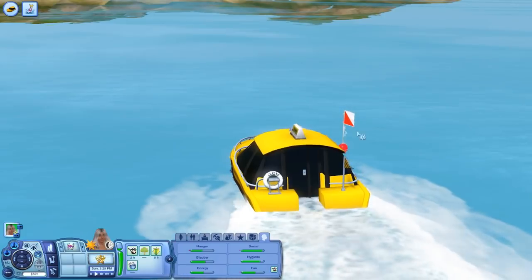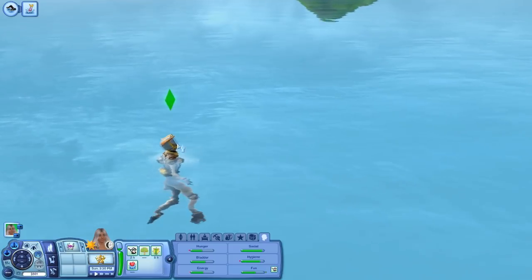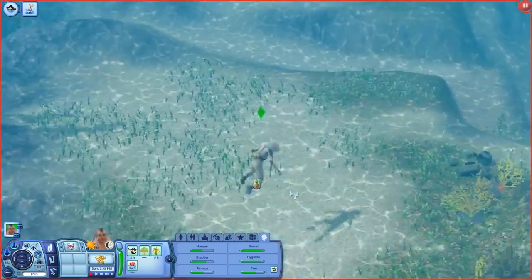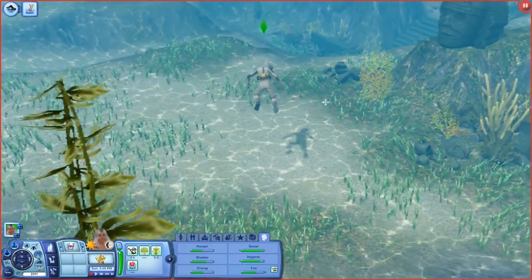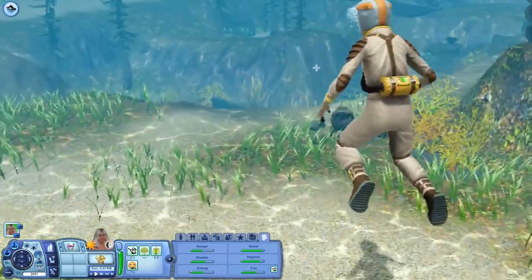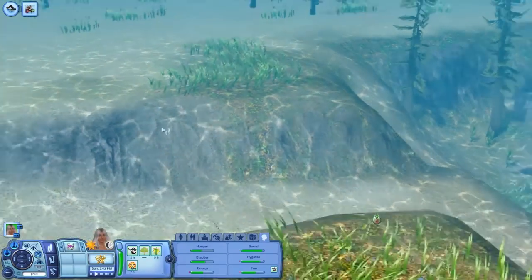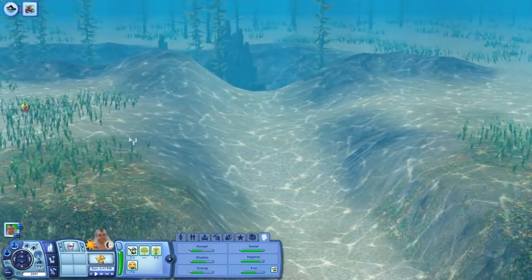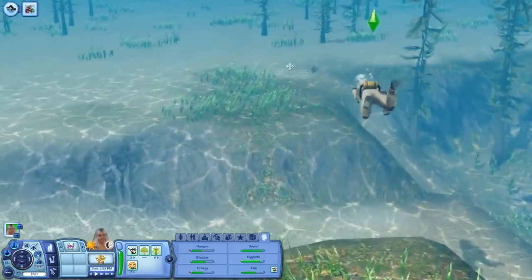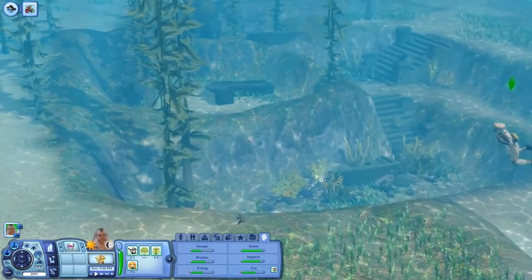We are here at the diving location. All of the diving spots have these little buoy things here. So she is going to flip into her diving outfit and underwater we go. She went underwater — we can go underwater! Honestly, this is my favorite feature of the Sims 3 — the entire game. Being able to look underwater blows my mind. When this first came out, I thought this was the coolest thing I had ever seen in a video game, especially when it comes to the Sims. You can literally see her diving under the water, scuba diving around, swimming.